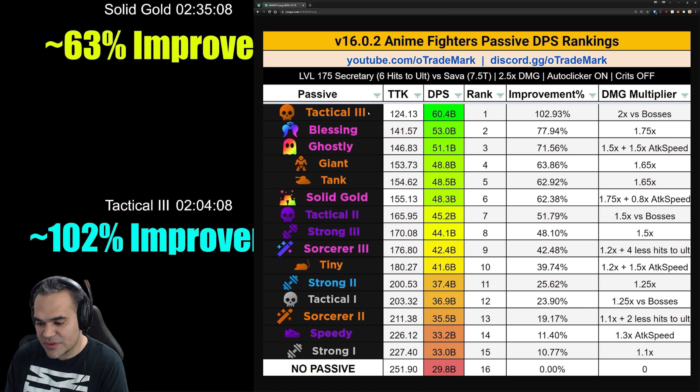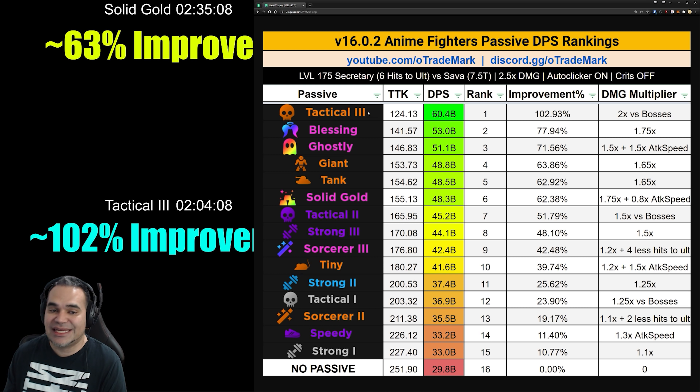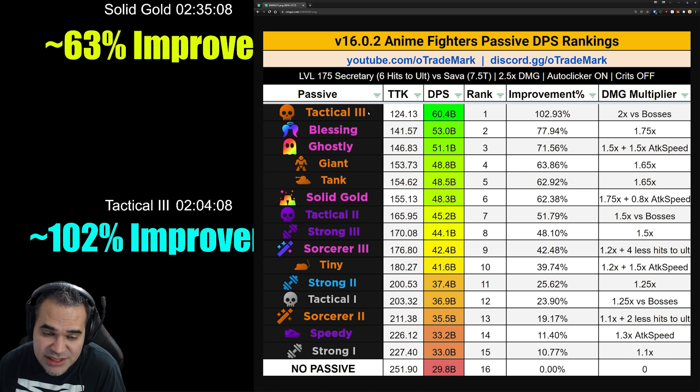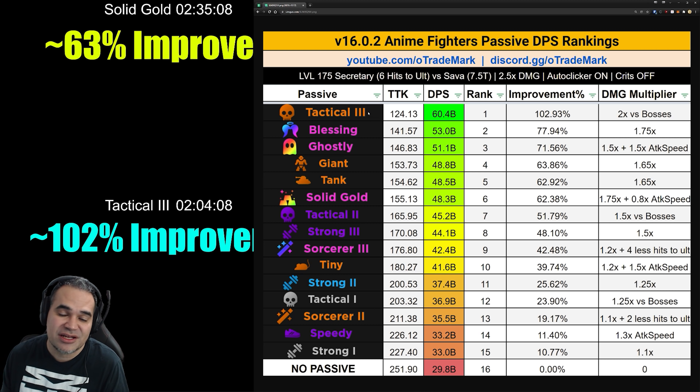Hopefully this clears things up — especially about Tactical Three — because I am still constantly told it's not a good passive. I'm here to tell you that I'm still as big a fan of Tactical Three as I was from the beginning, and it is still the best damage passive in the game. Anyway guys, if you like this information go ahead and subscribe to the channel and join our Discord community at discord.gg/o-trademark. That's it for me — malo apito, thanks for watching, peace, I'm out!